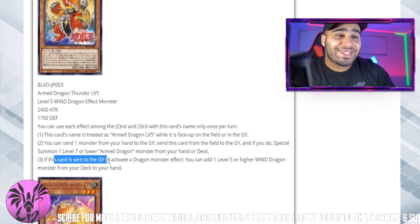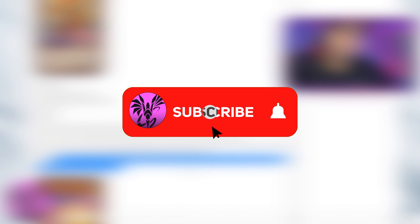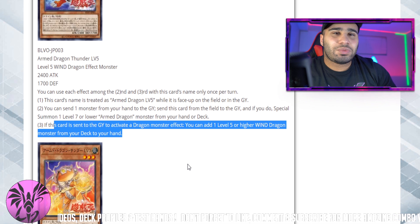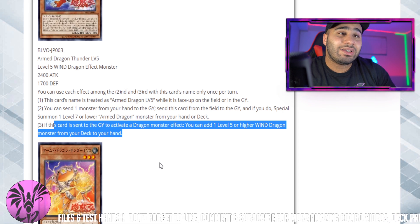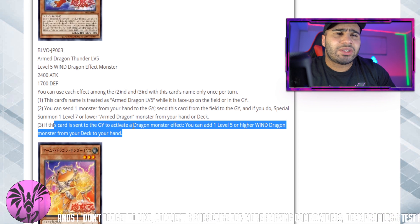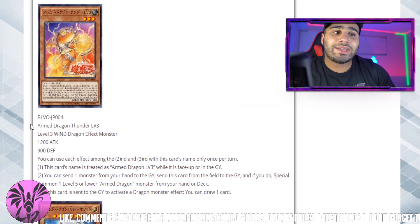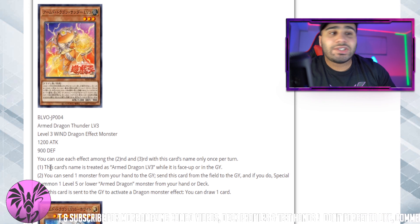The final effect of Level 5 — I love it so much. If this card is sent to the graveyard to activate a dragon monster effect, you can add one Level 5 or higher WIND dragon monster from your deck to the hand. You already know you're searching Tempest with this card literally every single time, because Tempest can search your weaker dragons as well. If you're playing this in Dragonmaid or Dragonity — oh my god — this is just such an easy engine to splash. Dragonity is getting a huge buff with this engine.